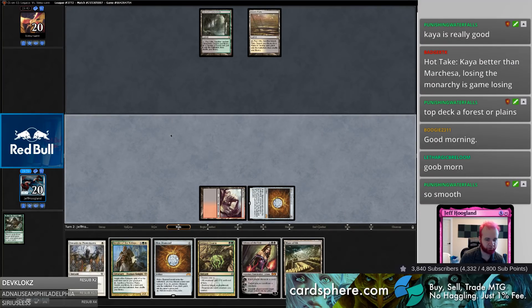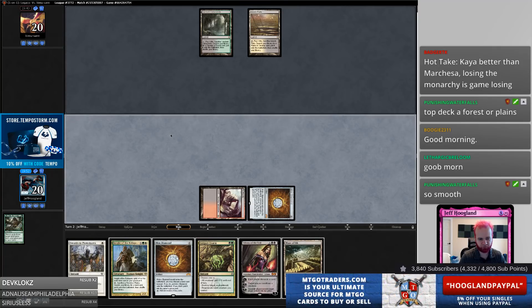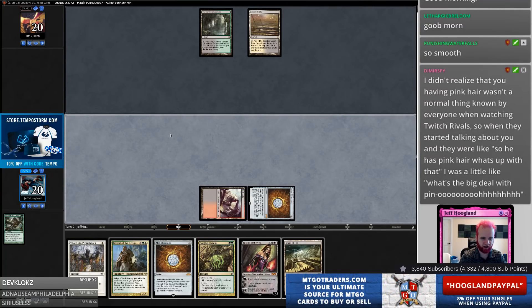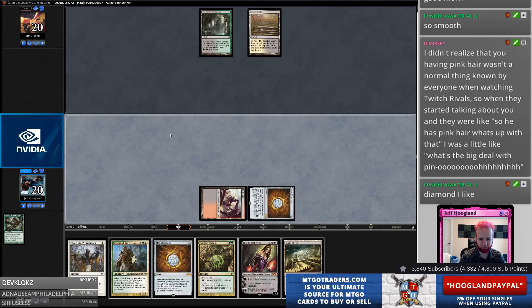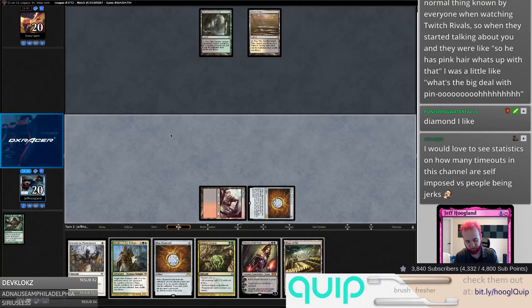Just like we drew it up. Do I play Maze of Ith for the turn? Playing Maze of Ith for the turn gets dicey if they have a Wasteland. I think I'm just going to hang tight and pass back. There's an off chance they have Maelstrom Pulse in their deck and they didn't play Thalia last turn, so I think I just hold on to the Diamond for now.